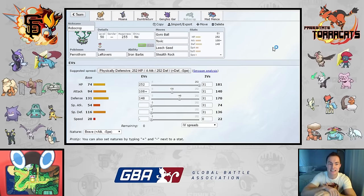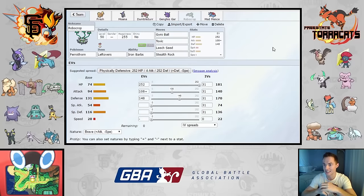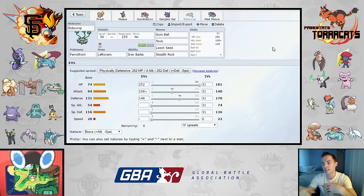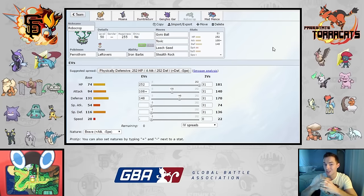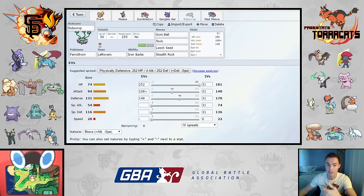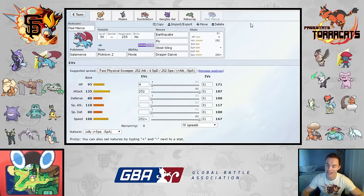I think I win the rock war here. Robocrop is running Gyro Ball, Toxic, Leech Seed, and Stealth Rock on a physically defensive set with enough Attack investment and a Brave nature to 2HKO a 252 HP Celebi. The significance: a bulky Modest Celebi's HP Fire will 2HKO Robocrop, so if I'm in and go for Leech Seed and he free-switches in Celebi and immediately uses HP Fire, I'm also 2HKO'ing him with Gyro Ball. Toxic is there to beat Mandibuzz — once Mandibuzz is on a poison timer, it can no longer switch in and survive Mad Mentz setting up.